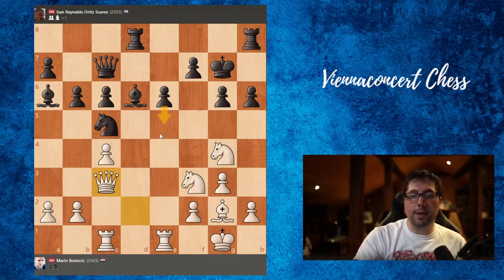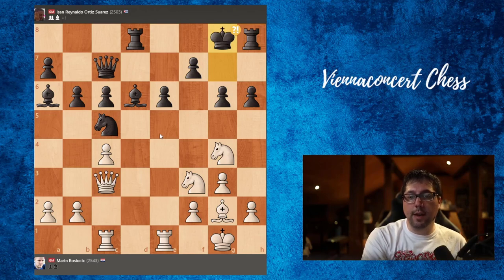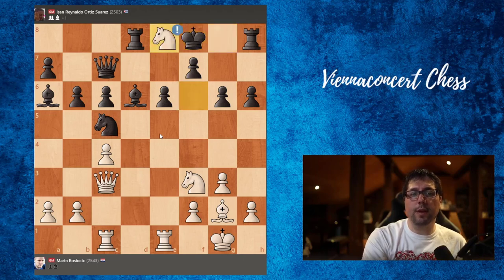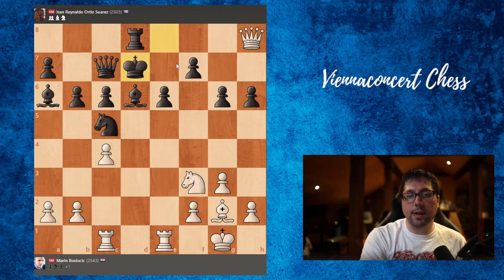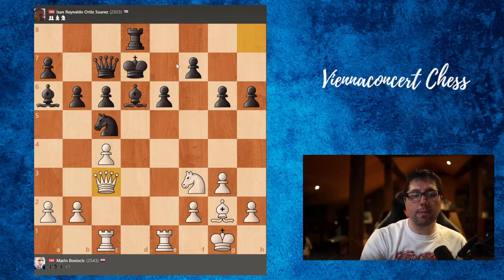And now we have this nice check with the knight, and also a very nice move here: knight to e8. The rook was under attack. So when king takes, now we take the rook. King d7, queen goes back to c3.